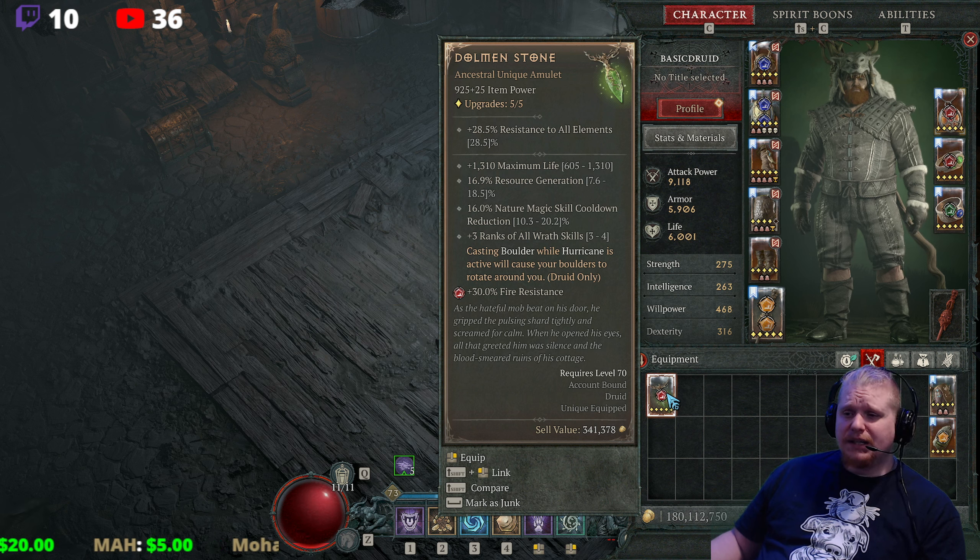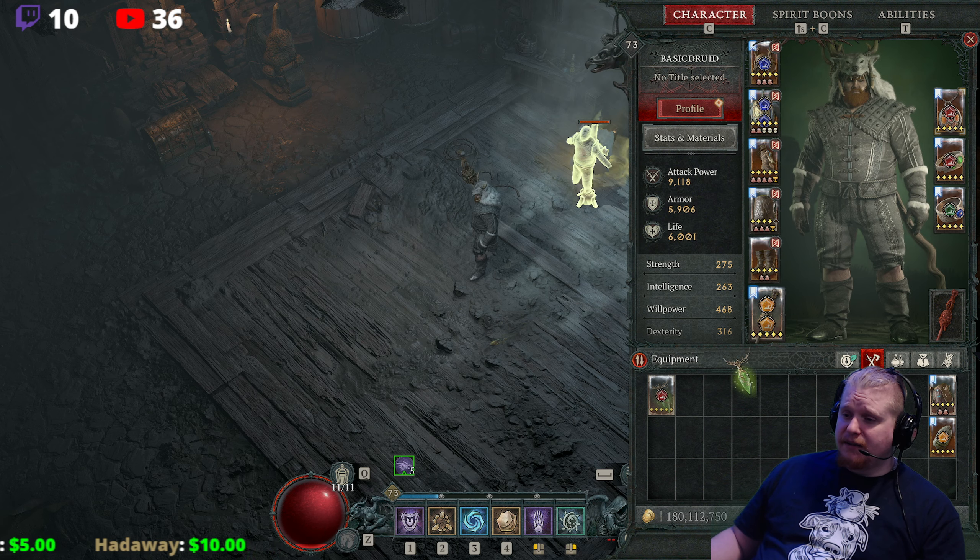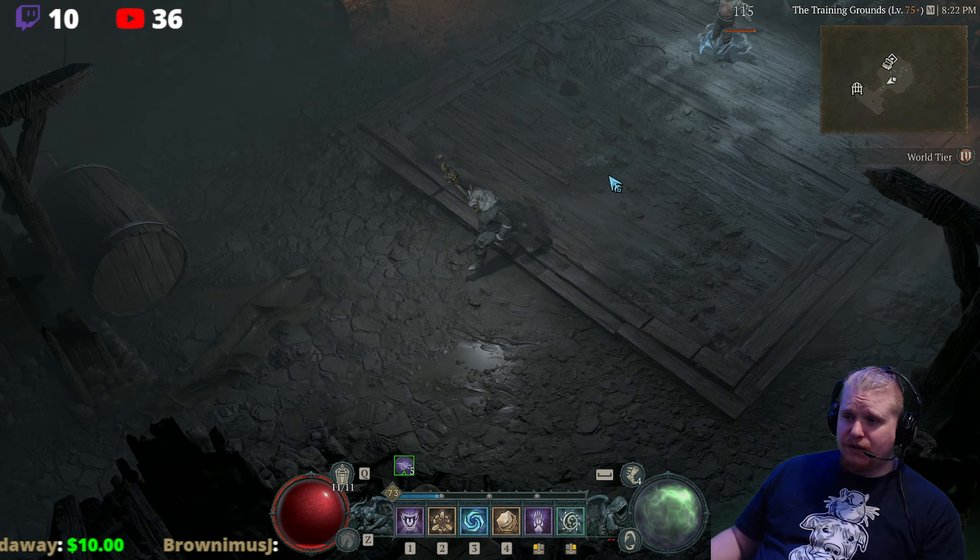The special effect on this one is: casting Boulder while Hurricane is active will cause your boulders to rotate around you — Druid only. And basically, when you normally cast Boulder, it just looks like this.